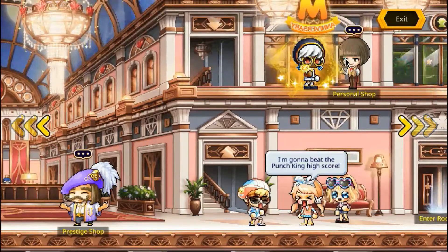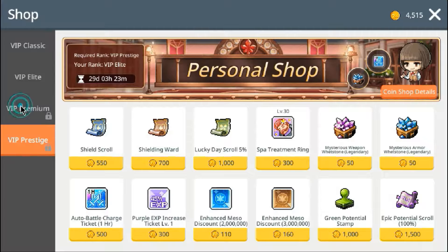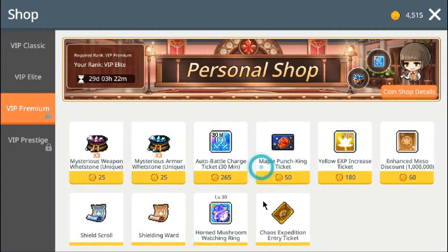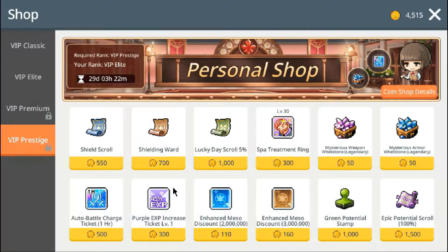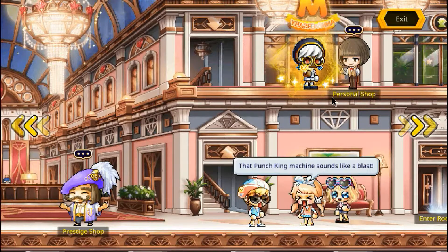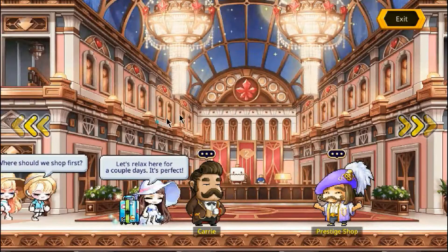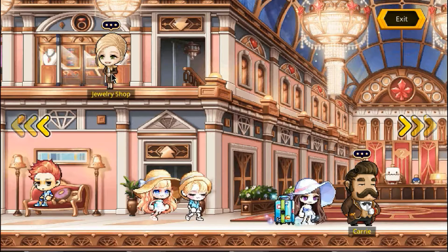If you have a premium version, you can buy the maple punch king ticket and do that again. As you upgrade your membership, you're going to be allowed different unlocks and all these good additional options. It's really, really nice.